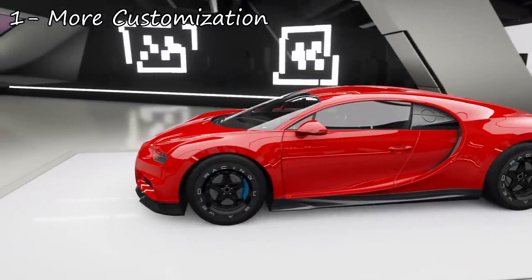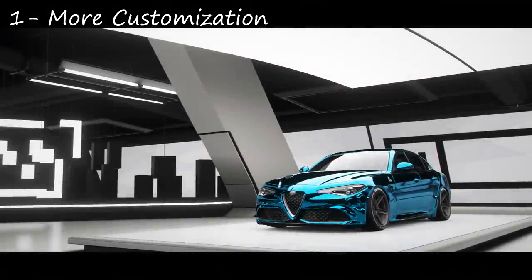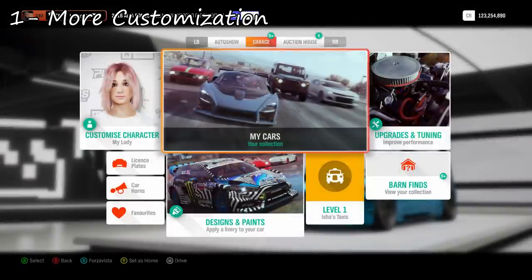Remove the rear bumper — imagine a bunch of Lamborghini Gallardos running around with no rear bumper in Forza Horizon 4, that would be wicked! That's the first one. I know it was kind of an expected one but I hope you'll agree that more customisation would open up a whole world of opportunities.